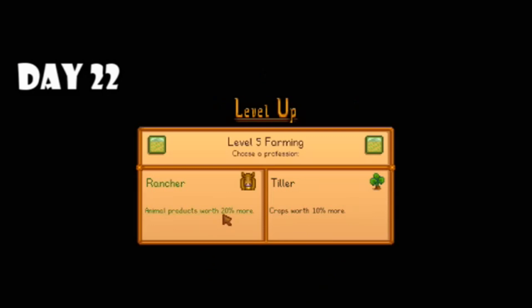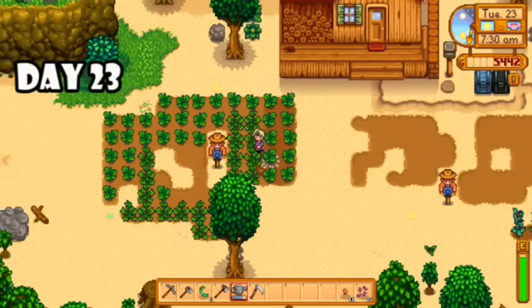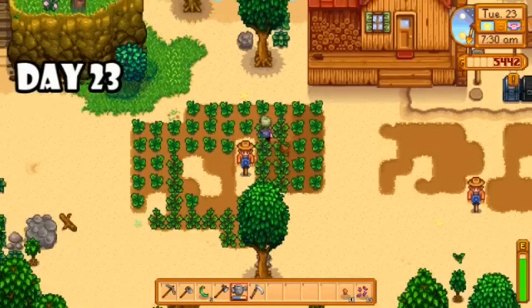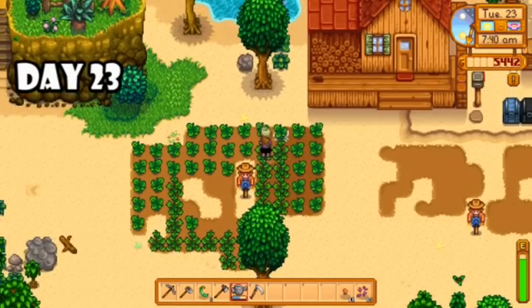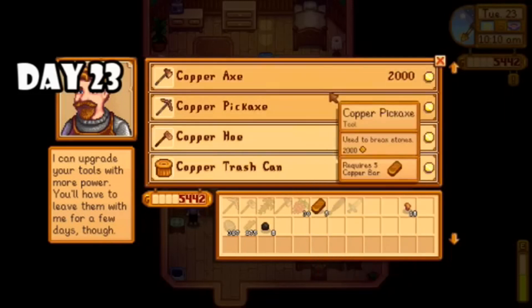I called it a pretty early night but I did hit level five farming. I debated heavily which profession to choose, but since farming is usually pretty profitable that's the one I went with. On day twenty-three I took care of things around the farm, watered my crops, put my crab pots to work with some bait, and then dropped off my axe to upgrade to copper. After that I headed to the mines and ended up getting to level 75.